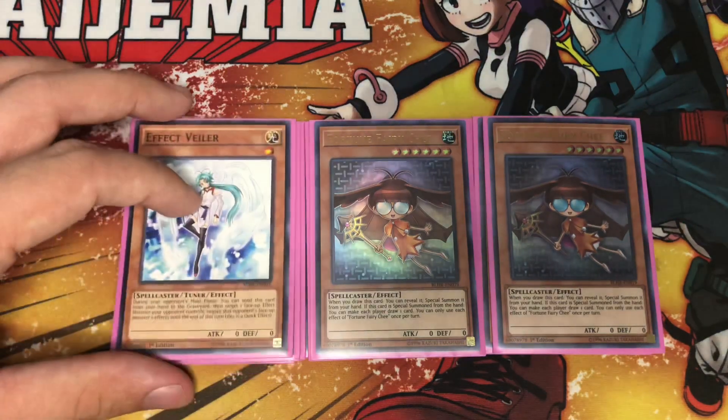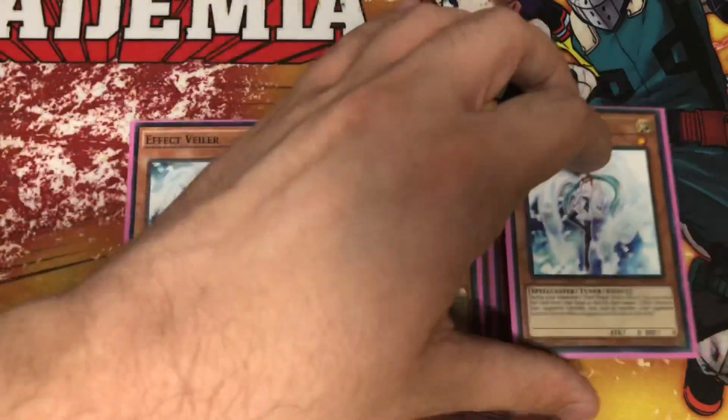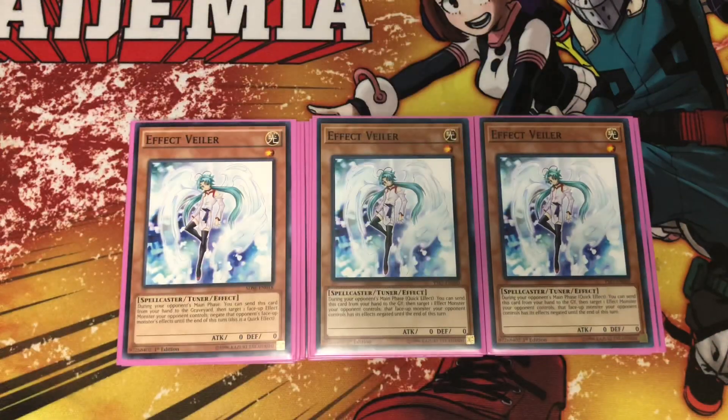For the spicy option, we run three Effect Veiler. If you draw this it's an Effect Veiler of course, and if it's in your deck you can special summon it with Hikari's effect. Since it's a tuner you can go into some synchro plays, which I'll show you when we get to the extra deck.